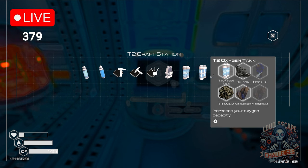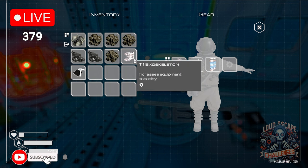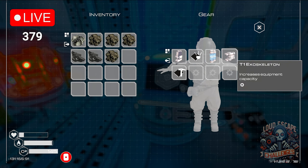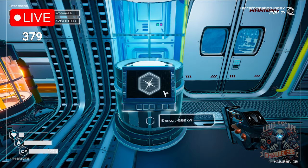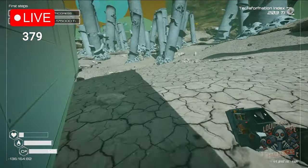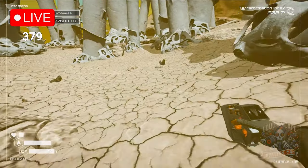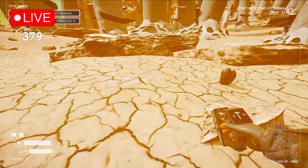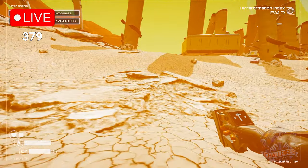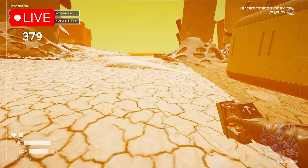We need two magnesium and one cobalt. This is what I seek — exoskeleton or whatever, it's a gear. We need one cobalt — we have it — and two magnesium. Let's go. Silicon — never mind with that silicon. Let's go to base. Something really became hard. It looks like heat waves.